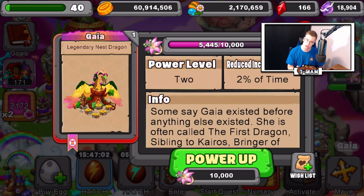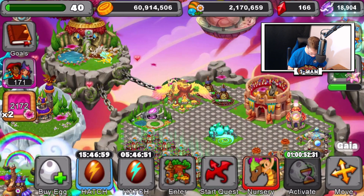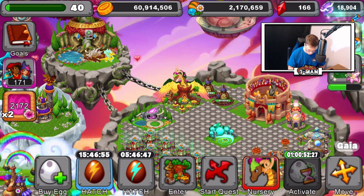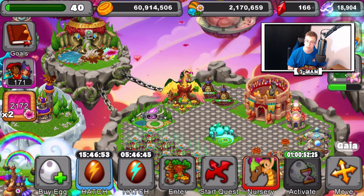I need to get another 10,000 currency to upgrade Gaia on the small account. That's pretty cool — it's not going to take me too long. If I got 15,000 within two days using crystal dragons alone, this should be perfect.